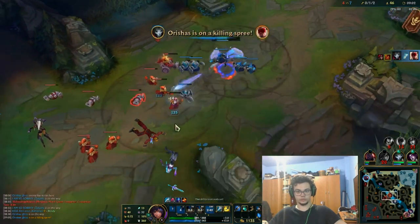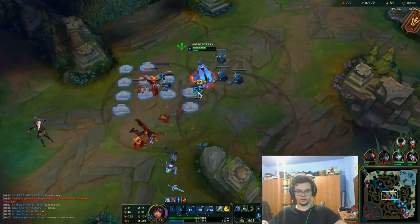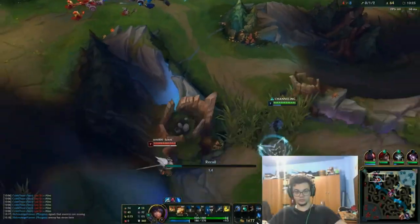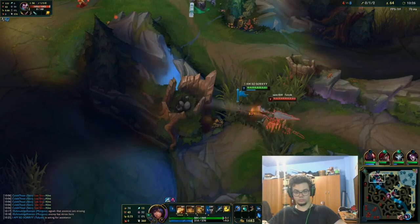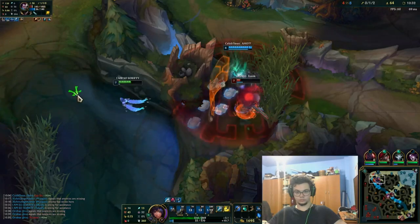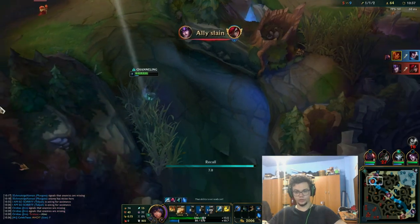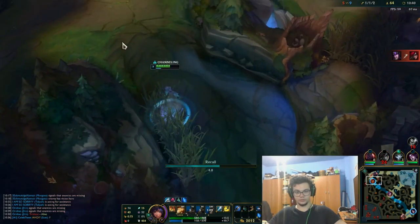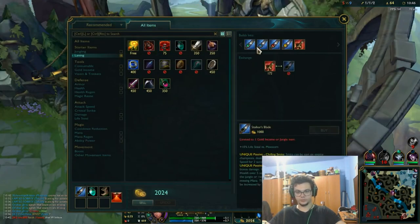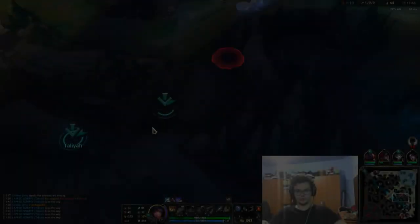Now I get a lot of gold from this entire wave push, so we're winning this. I didn't even have the AP jungle item yet, so this went all in our favor. I wanted to dodge that and if I see Jyasu now, I'm going to instantly flash toward this way.